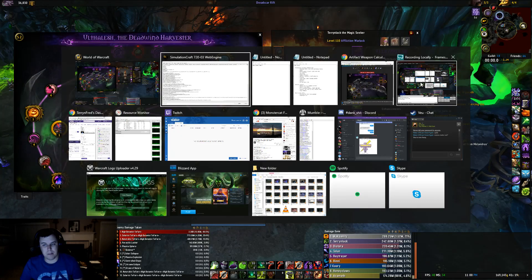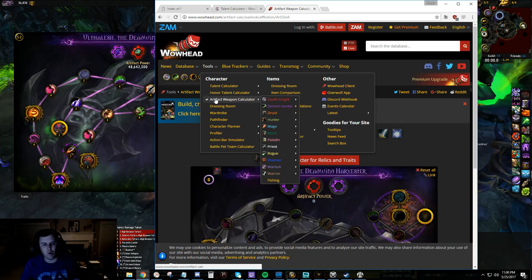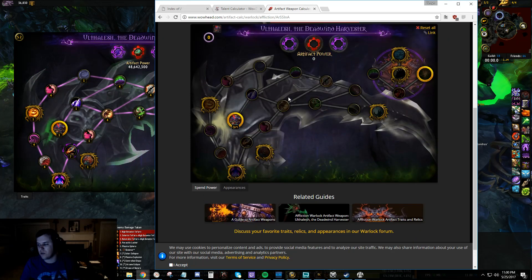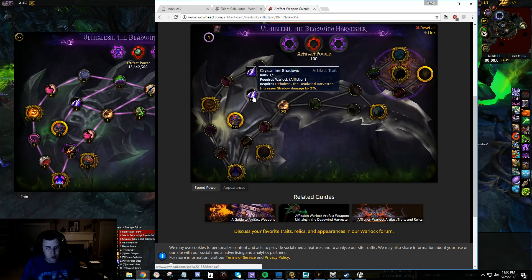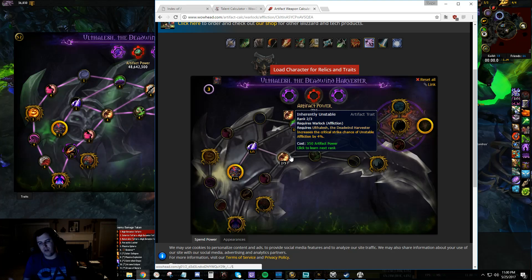How do we find that? We go to Friendly Neighborhood Wowhead. Go to Tools, Artifact, Weapon Calculator, and then go to your spec. I am on Affliction Warlock because that's what I play.